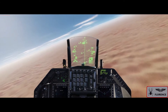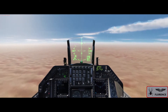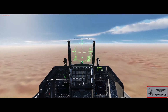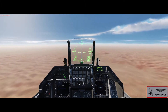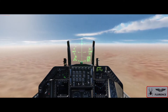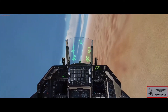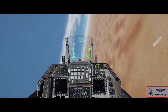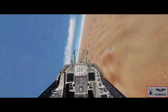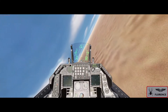We'll centre up on our target and do a CCIP drop just because we can. 10 seconds to drop. Holding the weapon release button — and release. Chaff and flares. There's our safe escape maneuver — 60 degrees of turn, over 5G. Rolling out, reducing the G. We're a touch long on that one; the computer's a little out.